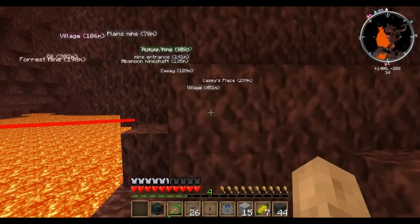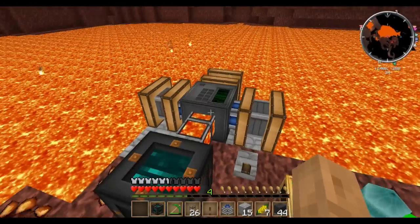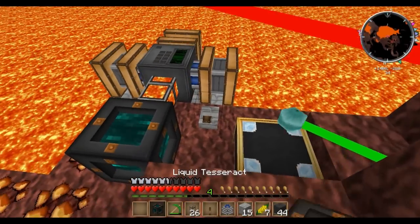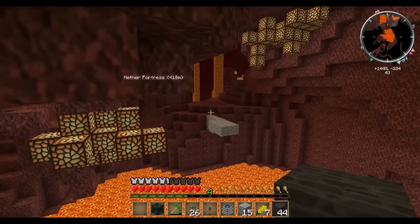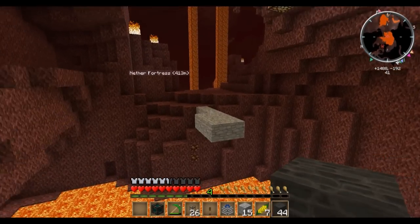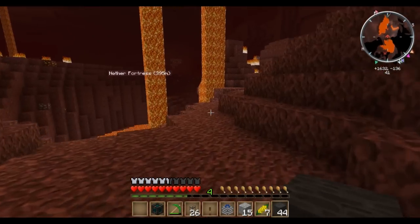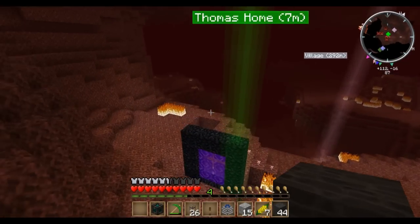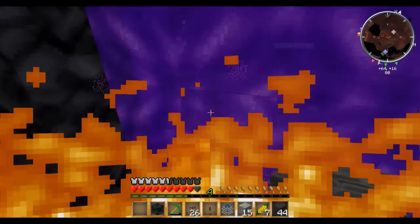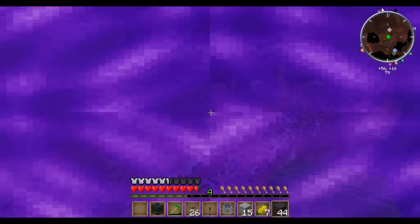I'm really terrified — there's a bat somewhere and I feel like he's gonna knock me into the lava, so I'm going to book it out of here and get back home. My portal is still intact, thankfully. I just want to get out — there are like five firebats around me.